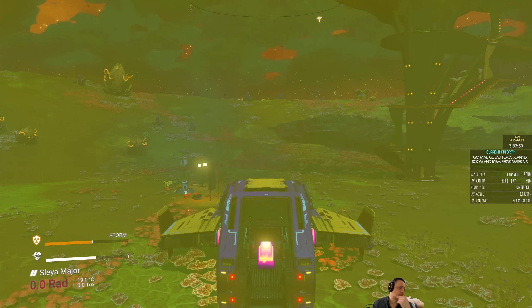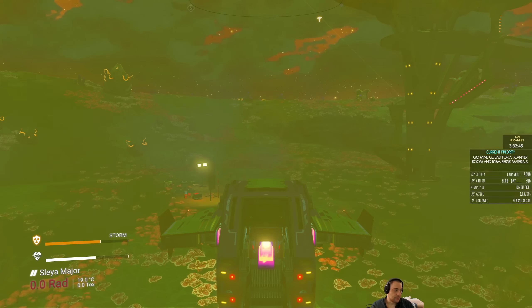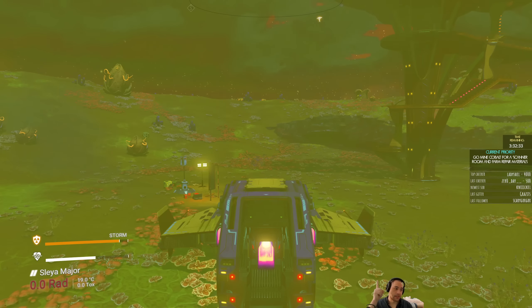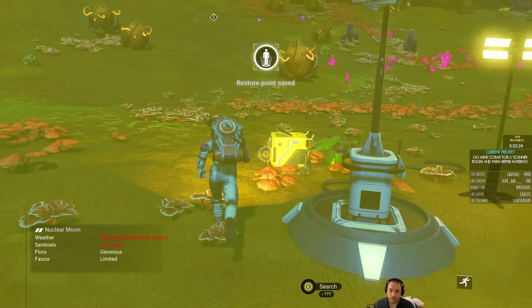If you're wondering what this facility is — this giant tower above my head — it's a comms tower, which is one of the sort of points of interest that helps to drive a lot of the missions. Like when you contact Artemis — that NPC I was trying to rescue before — they use these comms towers a lot for that. But otherwise they're not really all that useful outside of those specific types of missions.